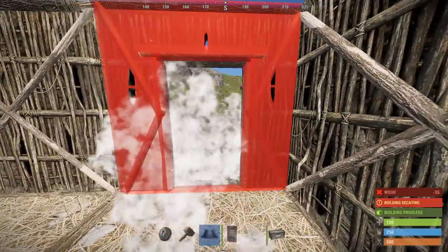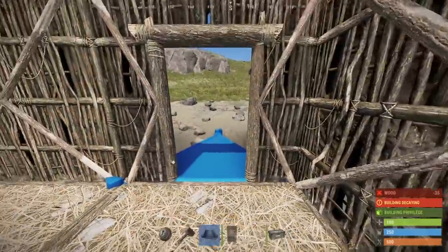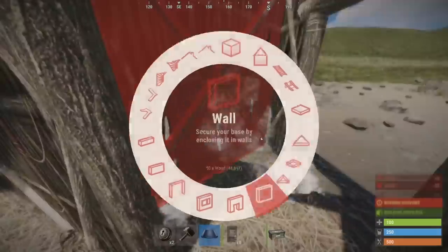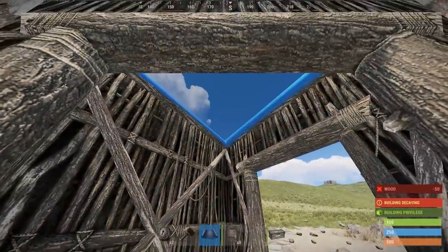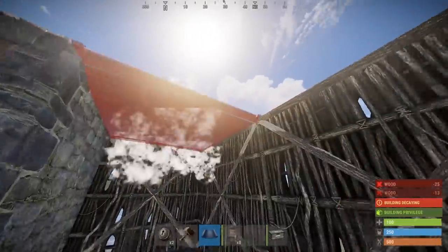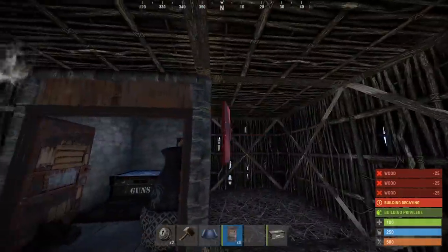From here we're going to whack down a two by two with a single door on the front and another triangle foundation with another single door heading out to the right — I'll talk about why that's important in a moment. For now, you can upgrade all of this, put a roof on, and upgrade the whole thing to stone.